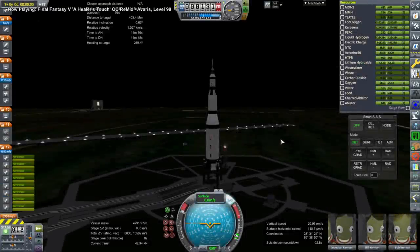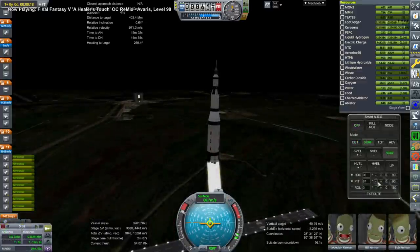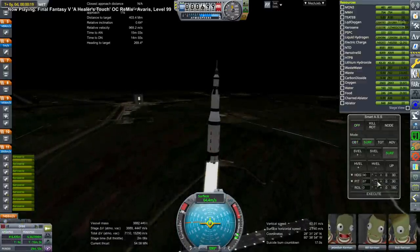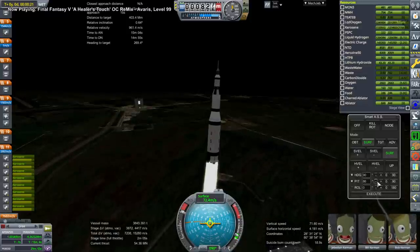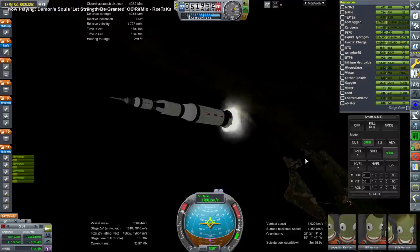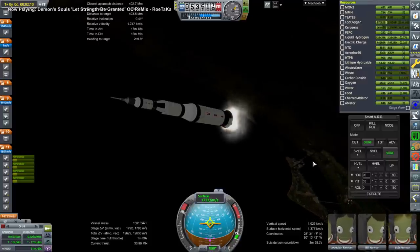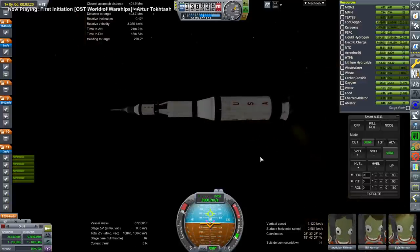Hello everyone and welcome back to Realism Overhaul Sandbox in Kerbal Space Program 1.8.1. In this video I present Apollo Lunar Direct, and that is the mission plan where the command module itself lands on the moon. And to do that we need a larger rocket. We have here the Saturn C8, or the Nova rocket, which has eight F1 engines at the bottom. This is the FASA model of it, which has sort of stretched textures and doesn't look great.